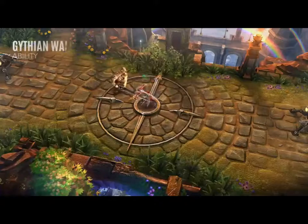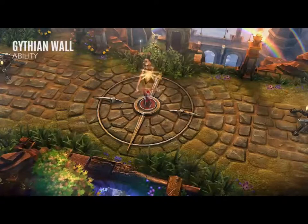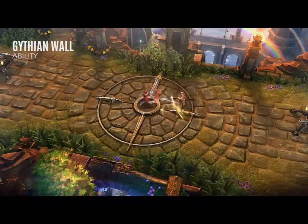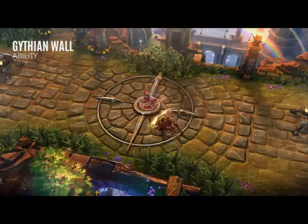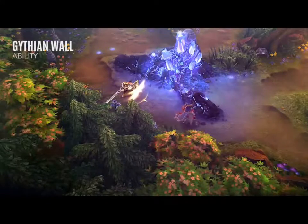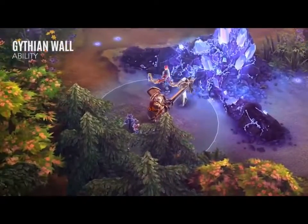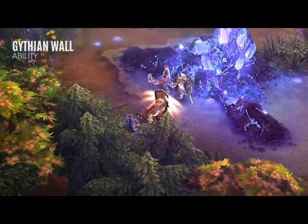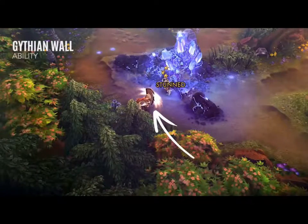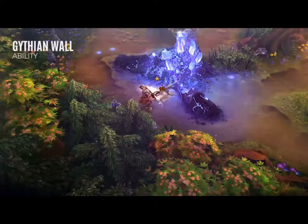Passively, Lance's Githian Wall causes him to strafe around targets he attacks, holding his shield towards them. While strafing, Lance takes reduced damage from his facing direction. When activated, Lance sweeps enemies away in the target direction, dealing damage and also stunning enemies who collide with terrain or structures. Afterward, Lance holds his shield steadfast, greatly reducing damage from the same direction. This block can be cancelled early by performing any other action.